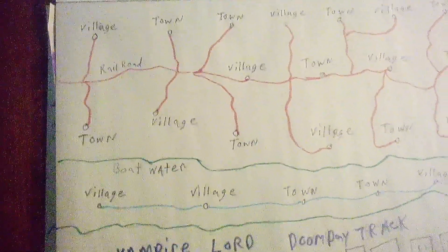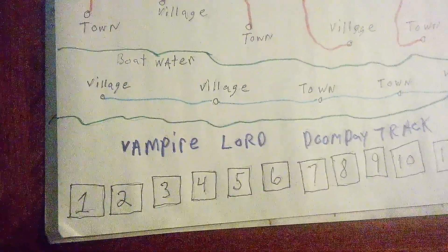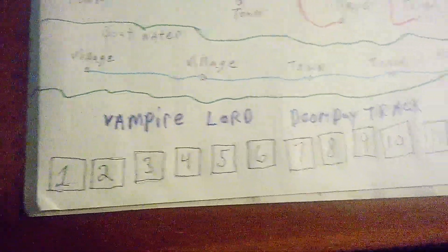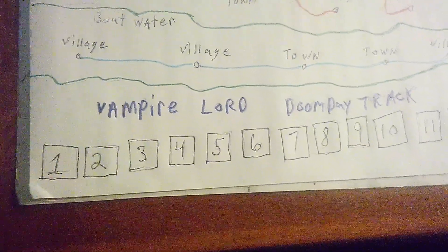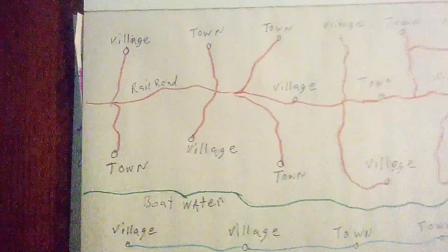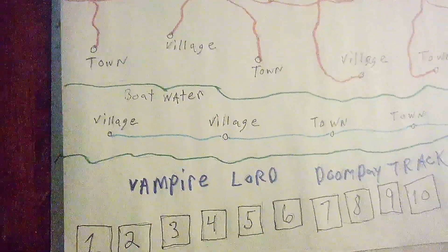Now you see this says 'vampire or doomsday track' — this is the doomsday track. It goes all the way up to 15, so if you fail all the way to 15 that means you lose the game. That's how simple the board is — you can just simply make it yourself.